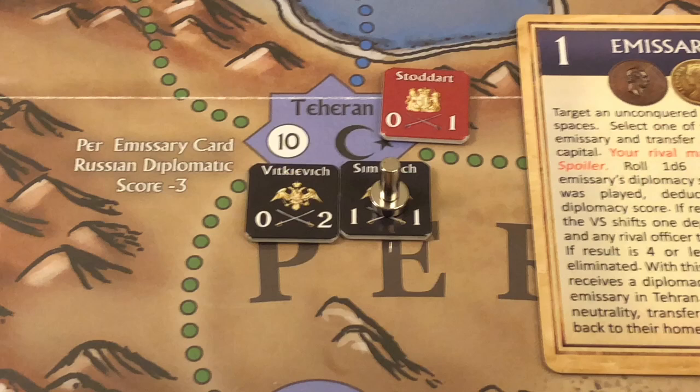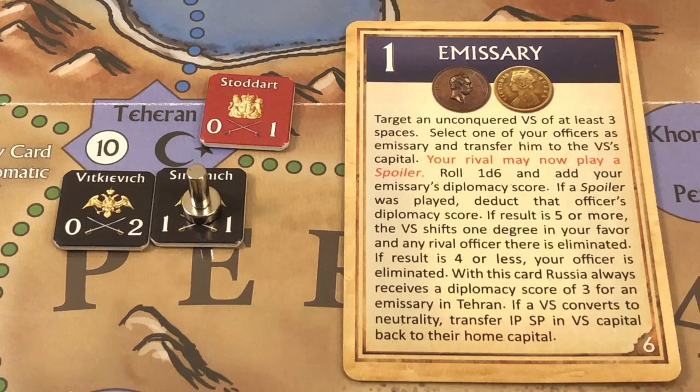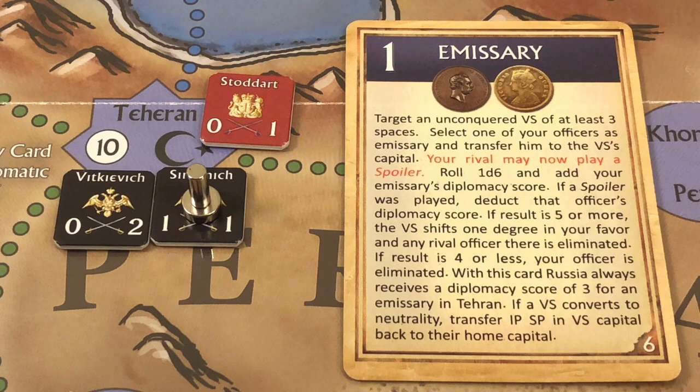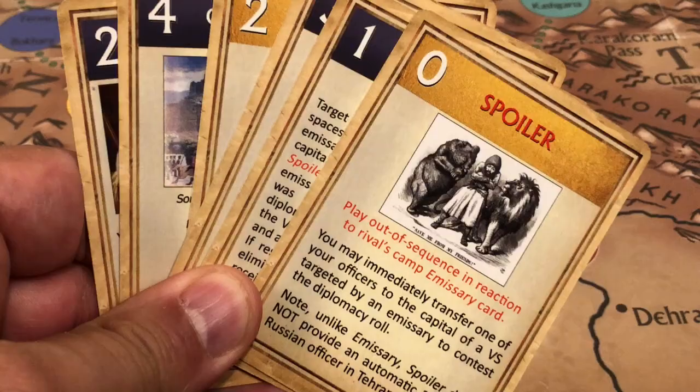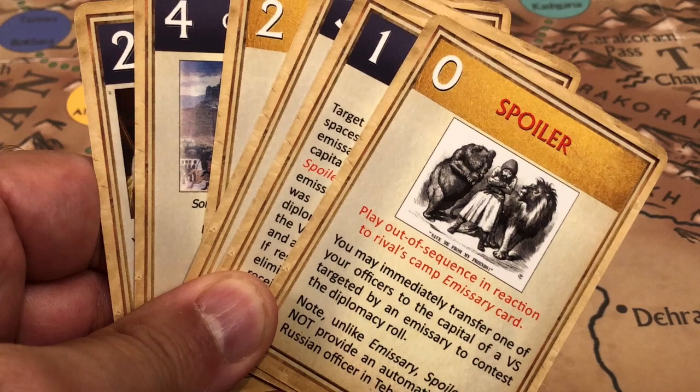Semenich is selected. His diplomacy score is normally one, but there is a special rule that emissaries sent to Tehran have a diplomatic score of three for emissary card play. So Semenich's diplomacy score is an automatic three. Now the British have to decide whether to play their spoiler card.